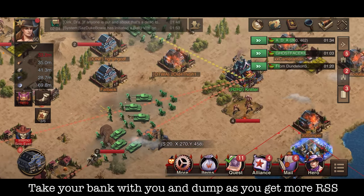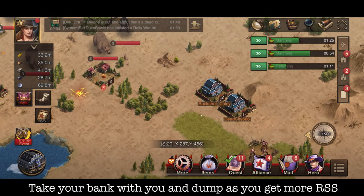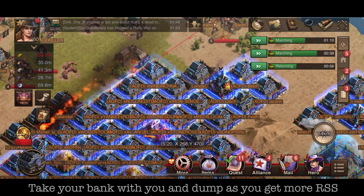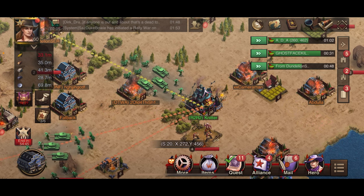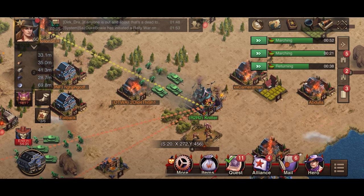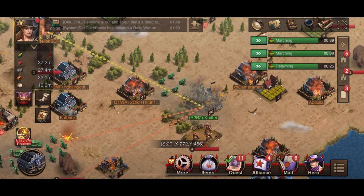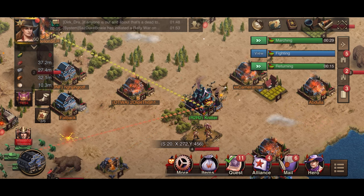I'm getting a lot of food, which is great because I need food for upgrades and builds. I'll dump it into my bank when I get a chance, but my bank is in another alliance so I have to move between alliances. I started with no food, about 9 million wood, 15 million rocks, 7 million iron, and maybe 45-50 million silver. In just a short period I've gathered quite a bit more. I haven't gotten corn — troops must have eaten it all.